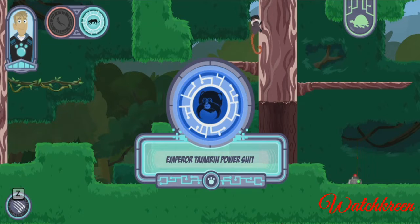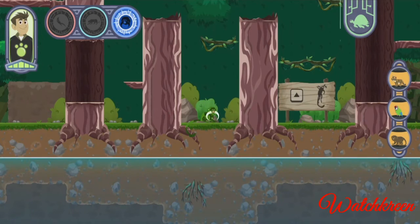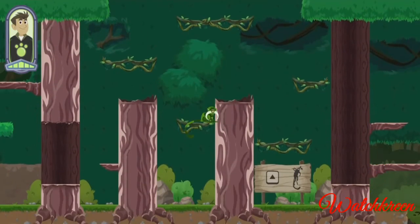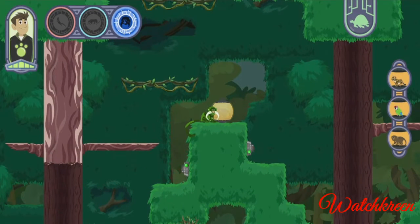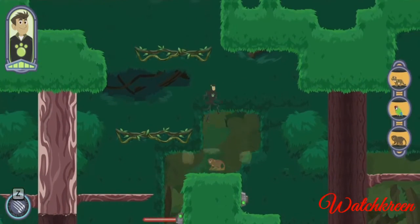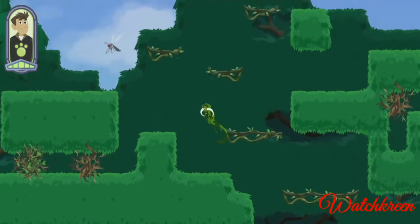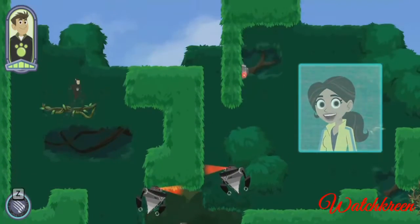Use its climbing powers to reach the top of the rainforest canopy. You can use it to find and rescue the captured creatures. Let's explore this area of the Amazon rainforest and free some captive creatures. Use the emperor tamarin's climbing power to grab those vines by pressing the up arrow key on the keyboard. You can use the jaguar's claw power to swipe Zack bots by pressing the Z key. I freed a pygmy marmoset — there are two more cages to find!